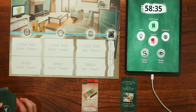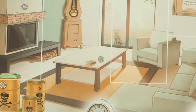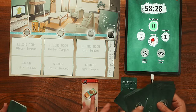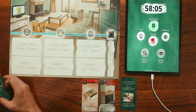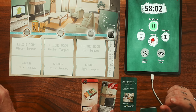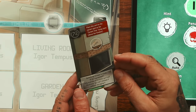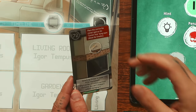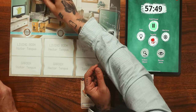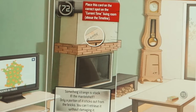Oh, there are letters! I see a T on the clock - oh, that's his initials. Place this card on the correct spot on the current timeline. Something strange is stuck in the mantel shelf - only a portion of it sticks out from the bricks. You can retrieve it without damaging it. So this goes here. Whoa, whoa, whoa - that's so cool! I didn't know that was going to happen. Very cool - what is it?